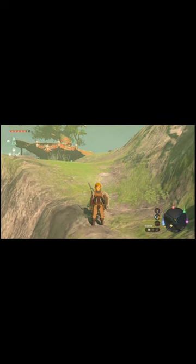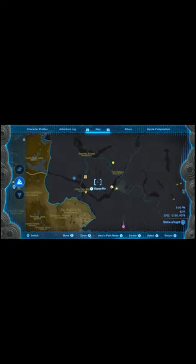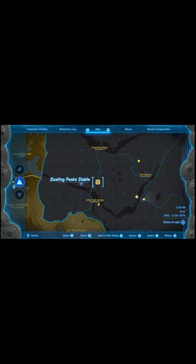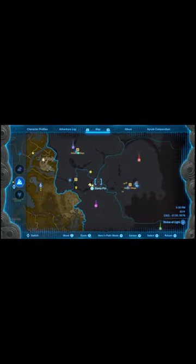Here's an easy way to get the Lineable in Zelda Tears of the Kingdom. First head over here on the map — it's just east of the Dueling Peaks stable, right on the border here.